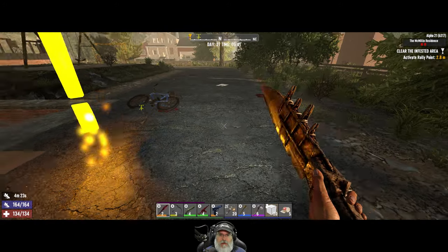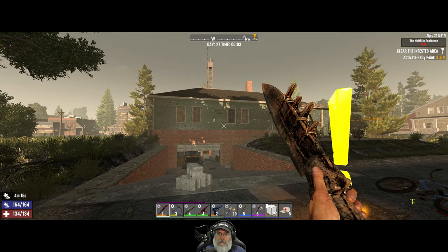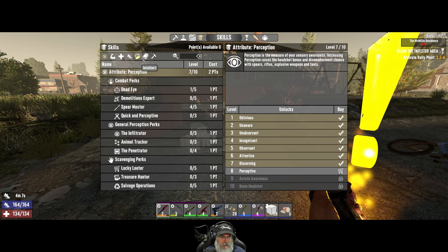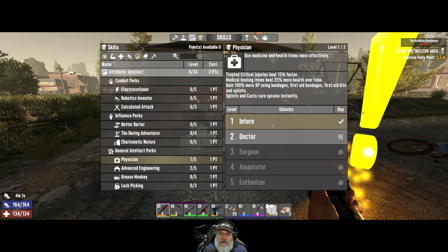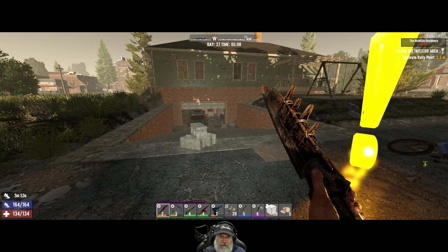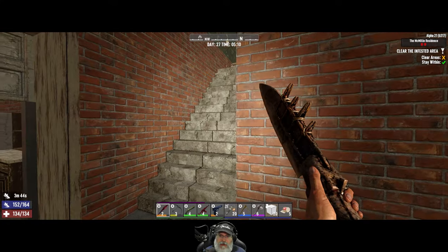It is the morning of day 27 and we're ready to start the McMillan Residence. I definitely recognize this POI, I've done it many times, I just didn't know it was called the McMillan Residence. This is tier three infestation. I spent the night mining and got another level — I put that level into Fortitude. This is actually really good in Alpha 21 because we get 25 more health over time, and splints and casts will also instantly cure sprains, which is new. Let's just go ahead and get started.